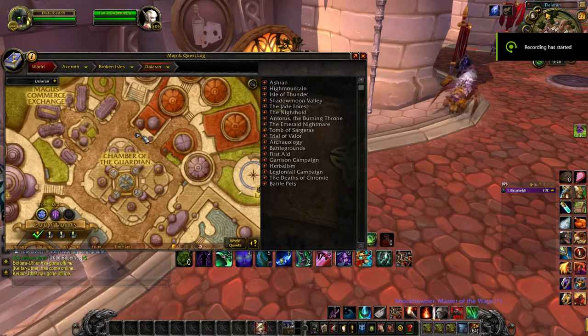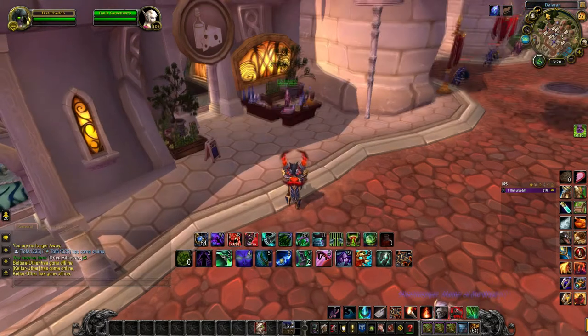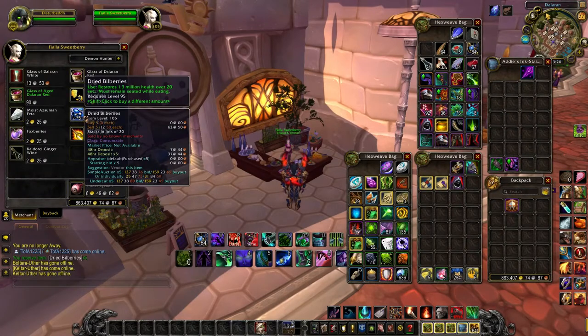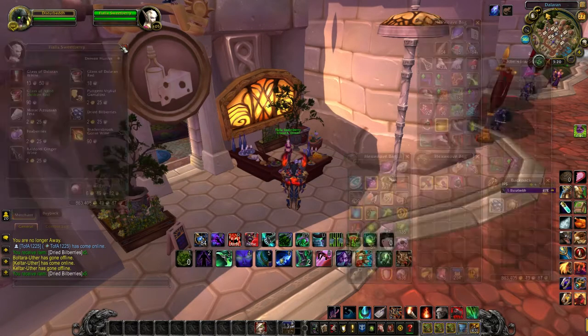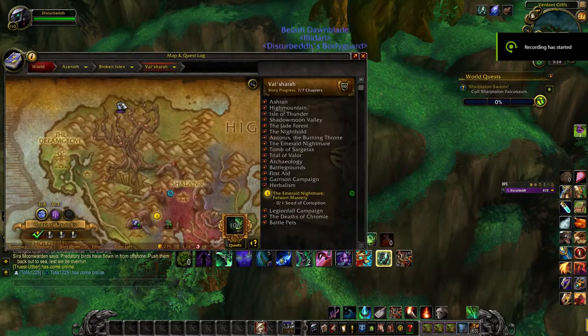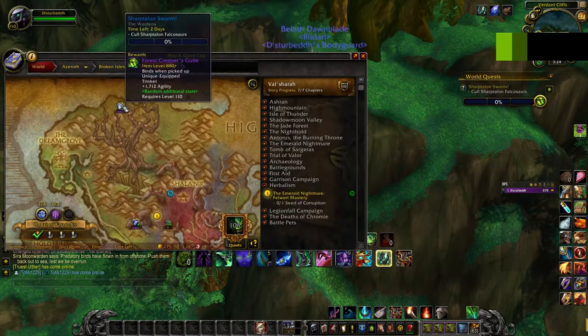Right here on the map, talk to this vendor just outside and pick up some dried bilberries. The next thing you will need to do is fly to Valsharah, and right there on the map is a world quest.